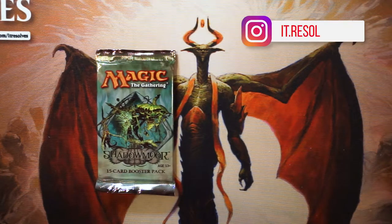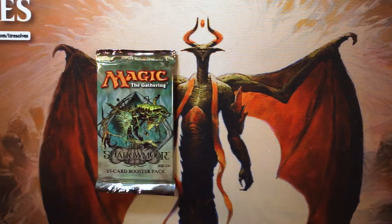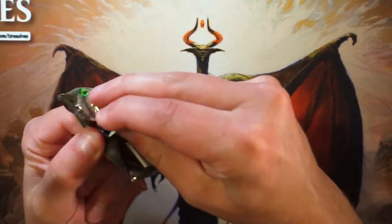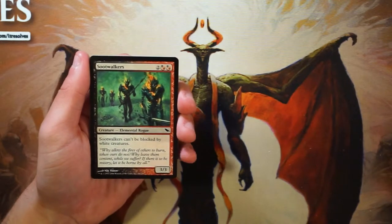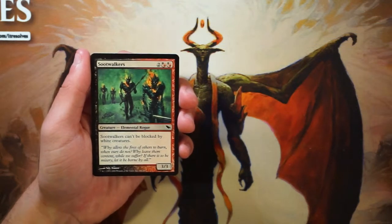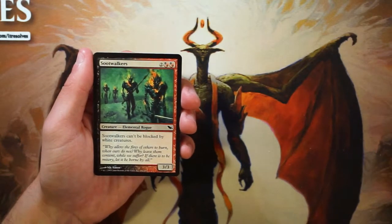Welcome to another episode of the Crack a Pack series. Today we are opening a pack of Shadowmoor, which is a higher-priced pack so we don't get to open it as often, but it's always a fun time. We're going through this as a pack-one-pick-one scenario, going through every card to determine our first-round draft pick. A lot of the cards in this set are hybrid, which was kind of the theme of the set.